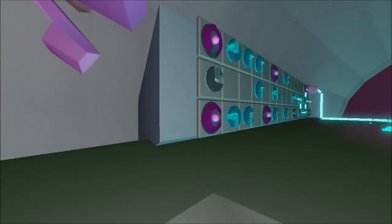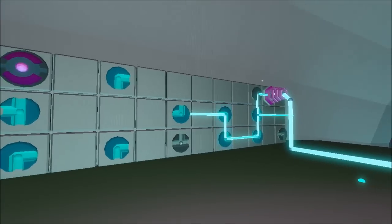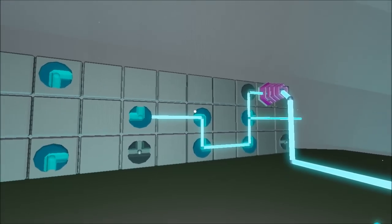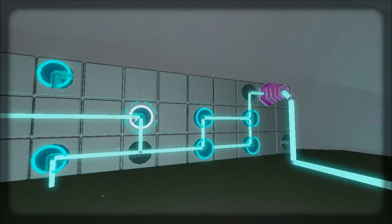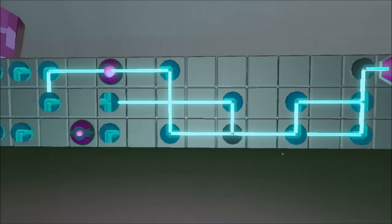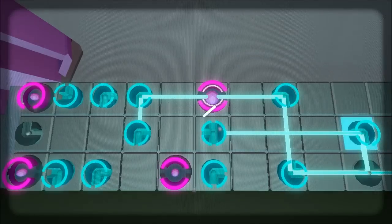Now what you're going to want to do, go over here and you have the second part of this puzzle. So what you want to do, go ahead, move this like this, move this like this, move this like this. This can go up, and that'll activate the first of these purple things.